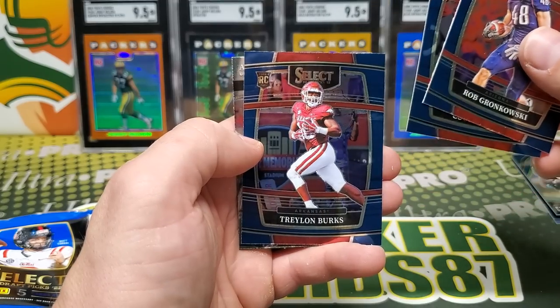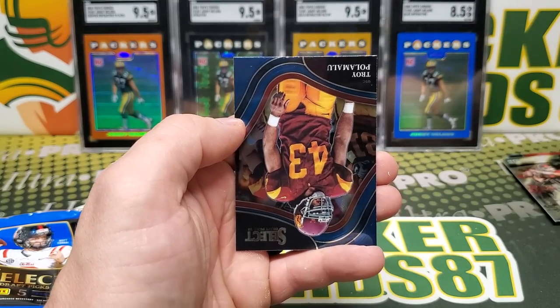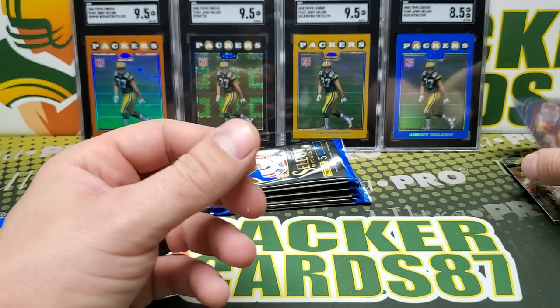We got Gronk, Cooper Cupp, Jalen Burks, Alex Smith, and Troy Polamalu. Field level.